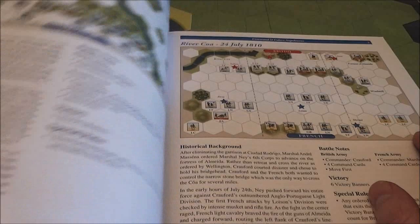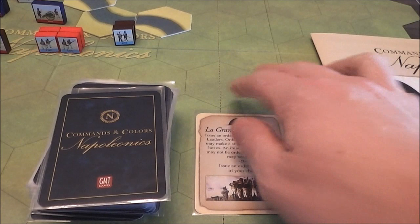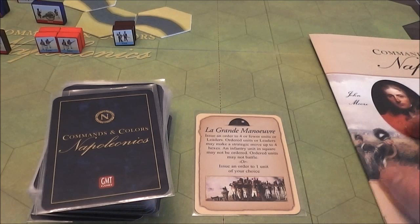The main driver of the game is the cards. Like any Command & Colors game, you're going to play a card on your turn, choose some troops to activate, move them based on their movement allowance — which can be adjusted by terrain — and then do battle by rolling the dice.